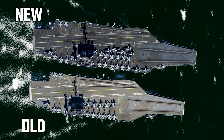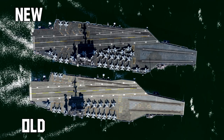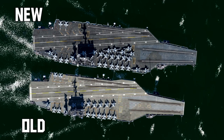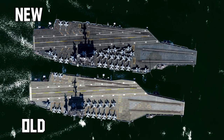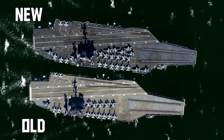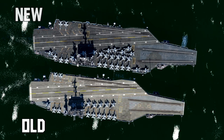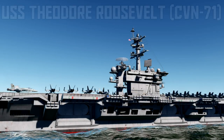In this shot you can see the old Stennis at the bottom and the new carriers at the top. The new ones are a little bit larger, the decks are a little bit wider. Between the three new carriers, it's really just the tower that changes — the decks are pretty much identical. But you can see a significant difference in the texture and the space on the deck. We'll have a closer look at this in the next shot.